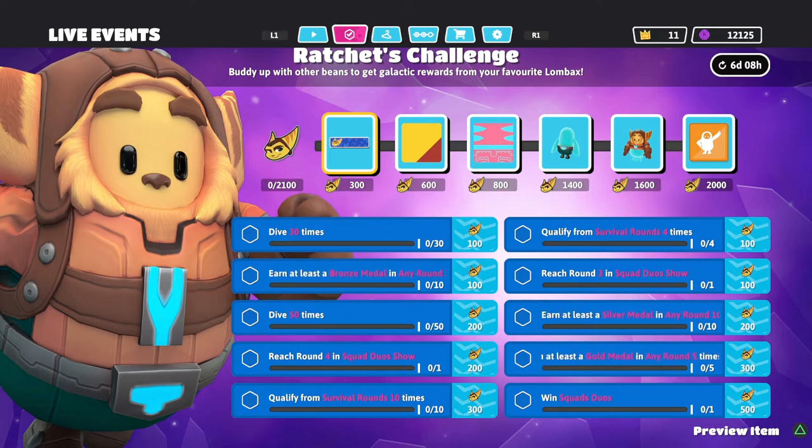If you reach round four, you can also reach round three. Earn at least a silver medal in any 10 rounds — a little harder than the bronze medal but very doable if you're completing rounds as quickly as possible. Earn at least a gold medal in five rounds using the same method — gold medals aren't incredibly hard to get, so you should be able to knock this one out easily.